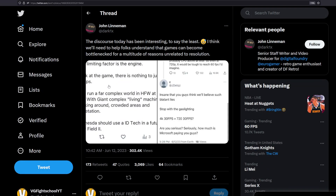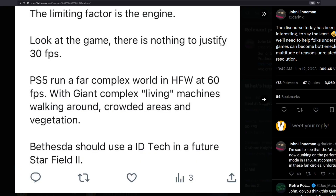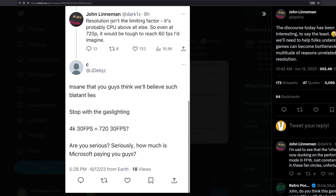Despite that, someone attacked John and called him a shill. They said the limiting factor is the engine, claiming there's nothing to justify 30 FPS, and brought up Horizon Forbidden West running at 60 FPS with giant complex living machines, suggesting Bethesda should use id Tech for a future Starfield. John replied that resolution is not the limiting factor — it's probably the CPU above all else, and even at 720p it will be tough to reach 60 FPS.